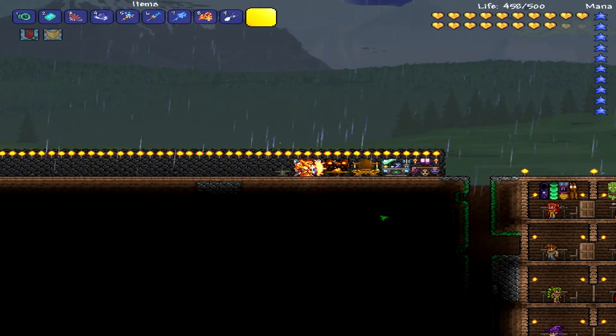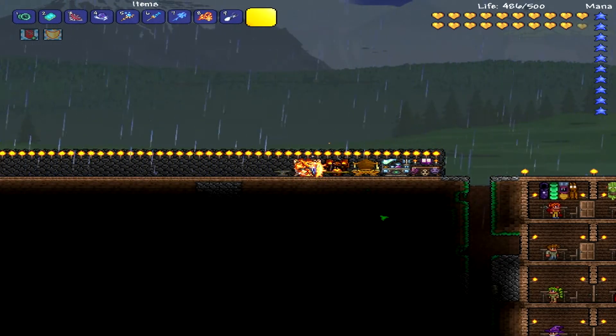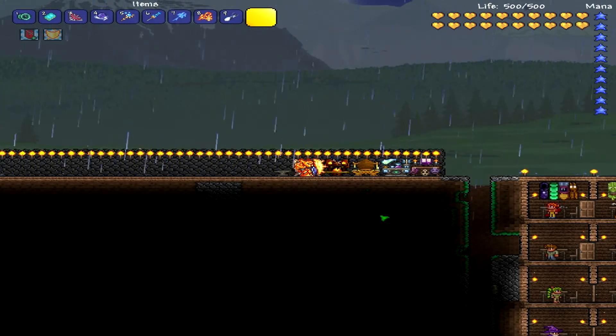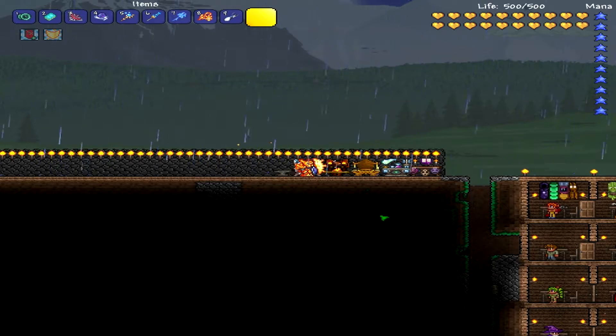Hey guys, what's going on? This is JGames and today I'm going to show you guys how to make the Undependent Doom. It's how you summon the Moon Lord without destroying the pillars — but technically you do have to destroy the pillars because you have to get the fragments to get this.